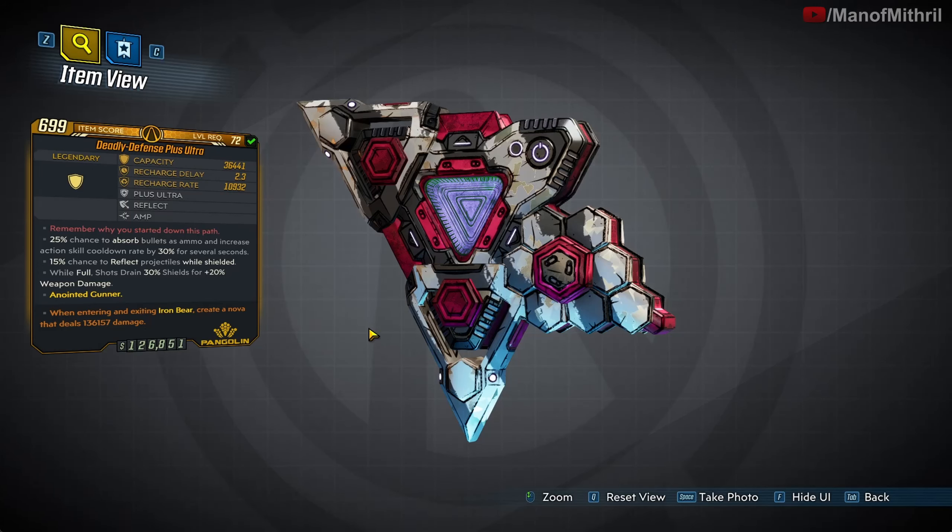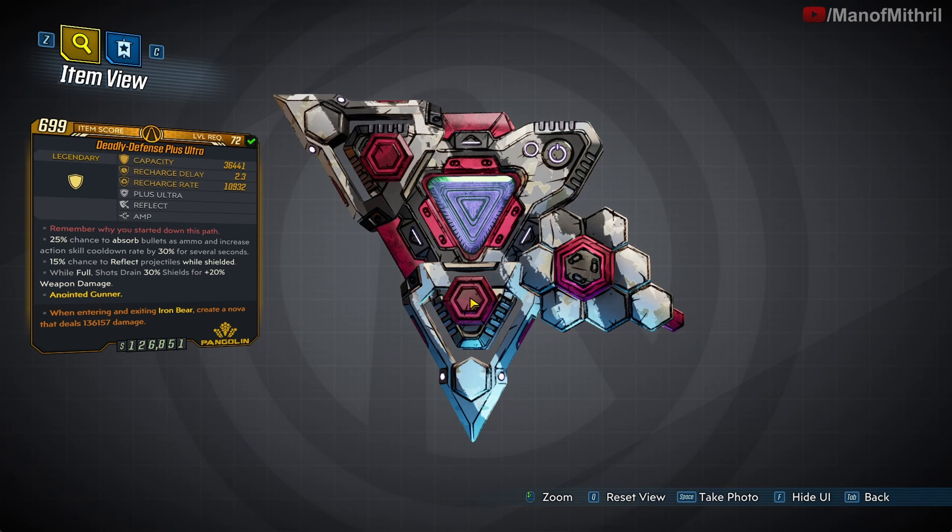The red text is "Remember why you started down this path." I believe this shield is a My Hero Academia reference — I think so at least. I could be wrong, but I'm pretty sure that's what that is.